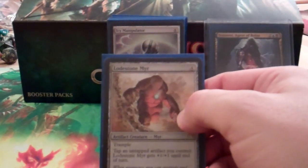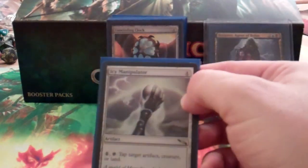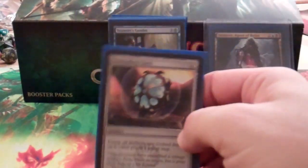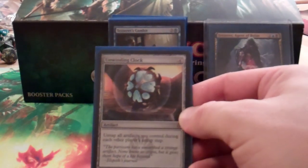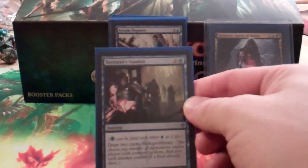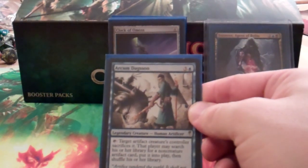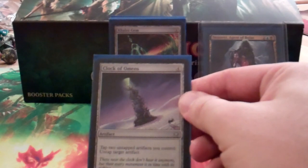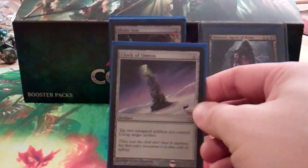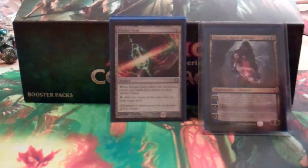Lodestone Golem — if you start building up a little army this guy can just get in and finish. Icy Manipulator for control. Unwinding Clock is great because almost all your permanents are artifacts, so untapping them on each other player's untap step is very powerful. Tezzeret's Gambit is a draw spell and you proliferate. Arcum Dagsson can tutor out some of your stuff in the deck very easily. Clock of Omens lets you tap artifacts to untap other artifacts — maybe untap that Prototype Portal to put out another Sol Ring.